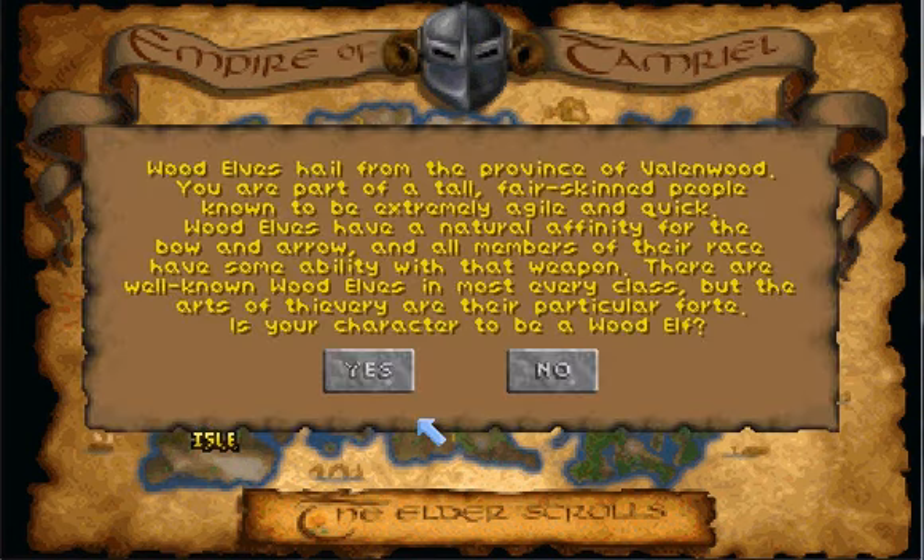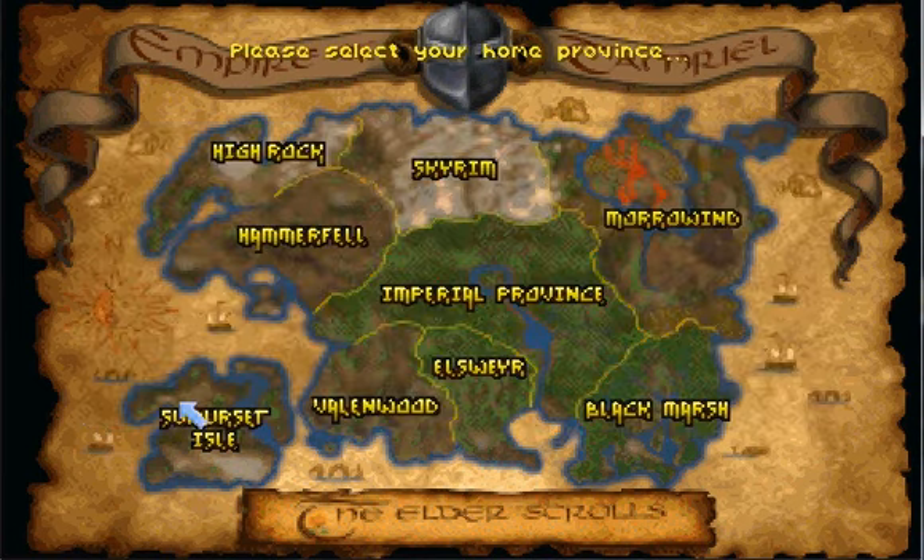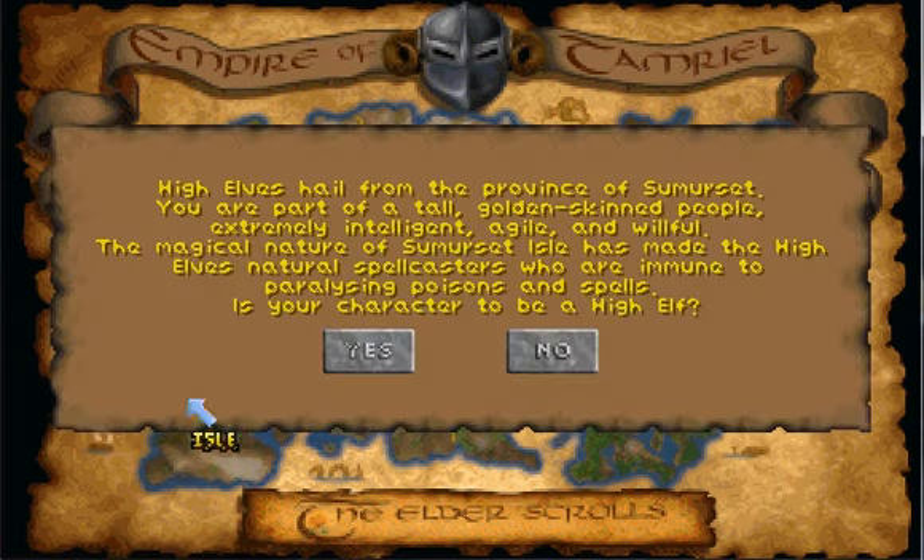Then we have Valenwood, home of the Wood Elves. Never trust a Wood Elf — ever. They're sneaky, thieving, conniving sons of bitches. Never trust a Wood Elf. Then we have Summerset Isle, home of the High Elves, or Altmer as they're known in future games.